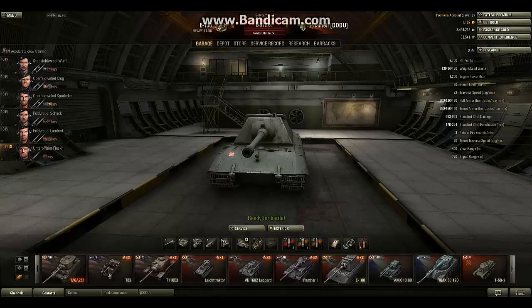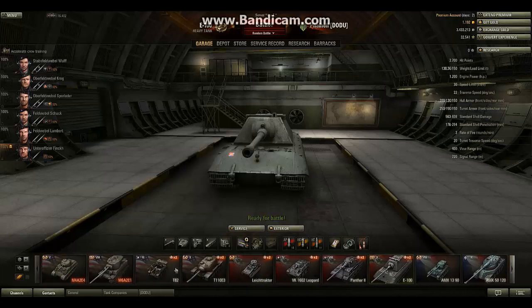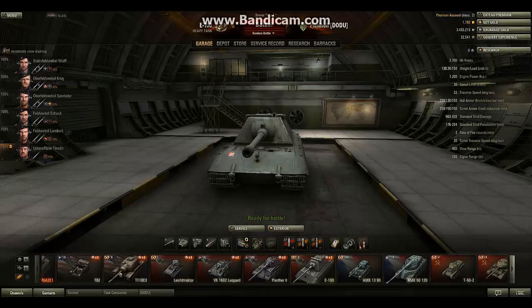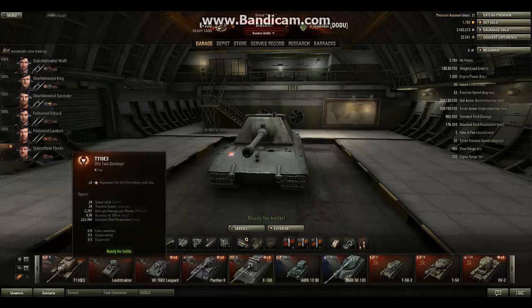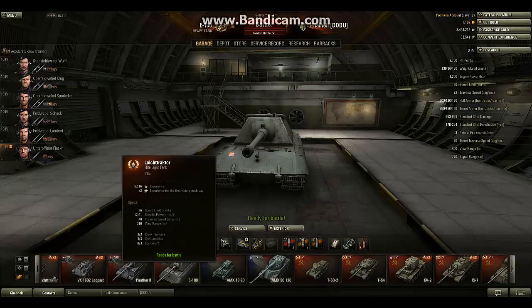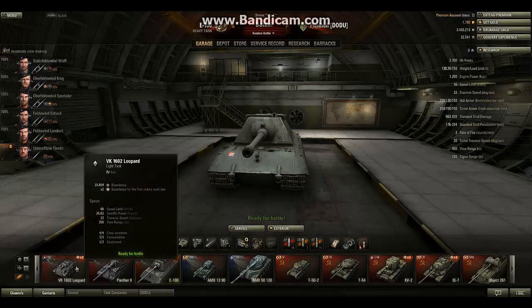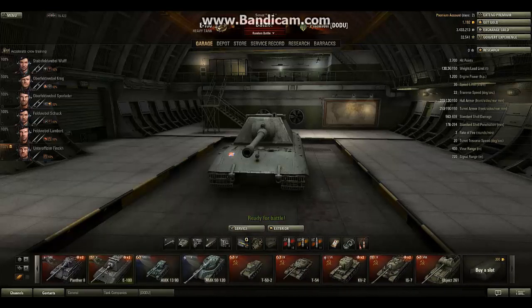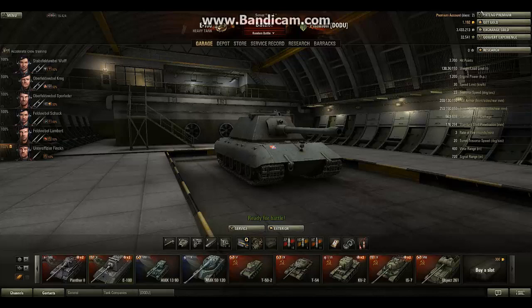You can vote on which tank from my garage I should review next. Every tank is eligible except the one my platoon mate uses since he plays lower tiers. Already reviewed tanks include: Panther 2, E-100 Honor, AMX 30 90, T-54, KV-2, and R7. Not yet reviewed: AMX 51 or 20, T-52, and Object 261. You might choose the T-54. See you next week — bye!